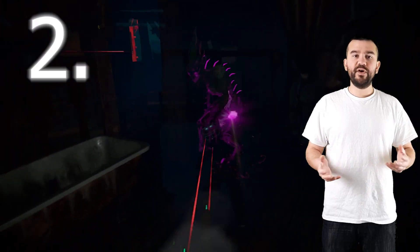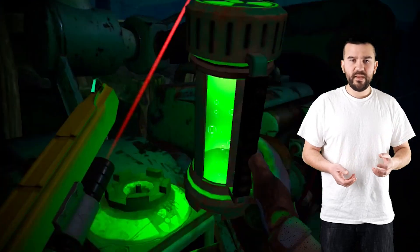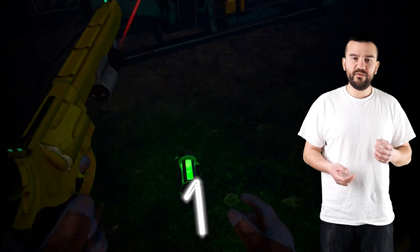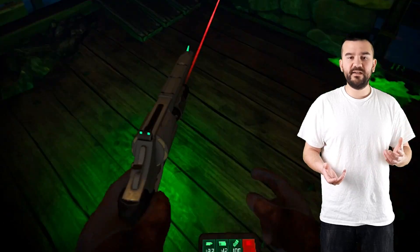Tip number 2: you may not notice at first that there is a specific way to pick up the fuel cell. When the zombies knock off the generator, you will need to quickly get there, pick it up, and place it back on the generator. Make sure to stand at the bottom of the fuel cell to pick it up. I tried many times to pick it up from a different angle and it wouldn't work, and ultimately it would get attacked and lose health.